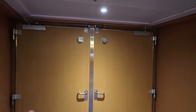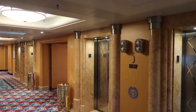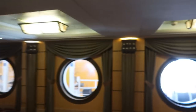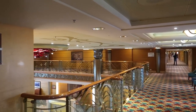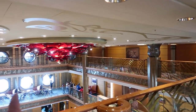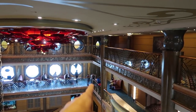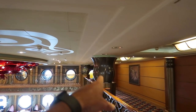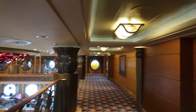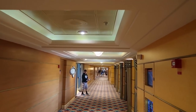Back at the midship elevators on deck five, heading towards the atrium. Looking down, on level four there are seating areas and character meet-and-greets — Goofy is about to start meeting guests down there. Sometimes characters also meet up here at the end of the hallway. We continue toward the aft of the ship on the starboard side.